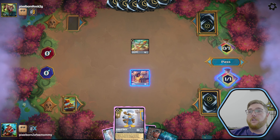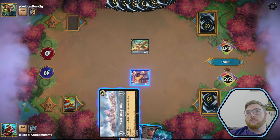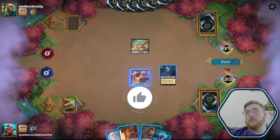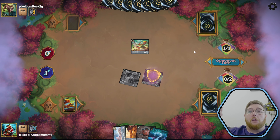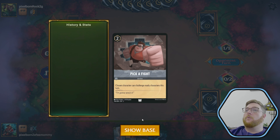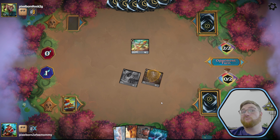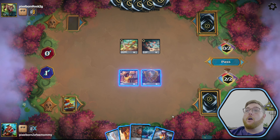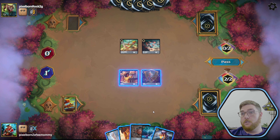They ink and out comes a Bibbidi-Bobbidi. We have to let the storm rage on — do we ink? All the other musketeers go into the Inkwell. Do we welcome our location? We're a bodyguard — why not? We bodyguard so we can quest. What does she do? Chosen character can challenge ready characters this turn — that's pretty cool. We have Kida who can take out Robin Hood next turn. They play Mr. Smee.